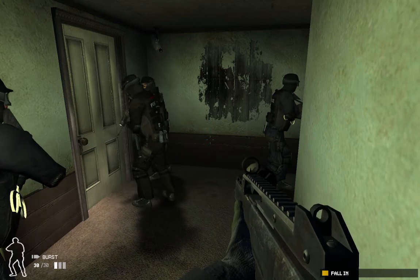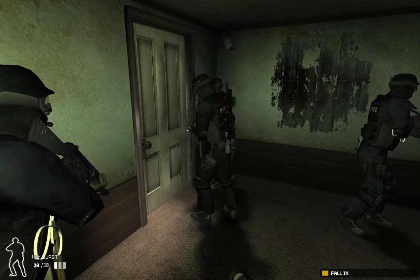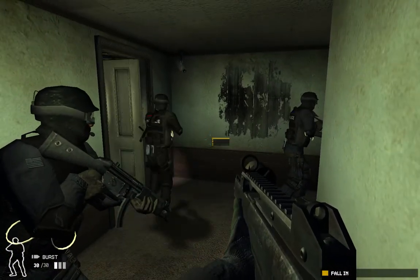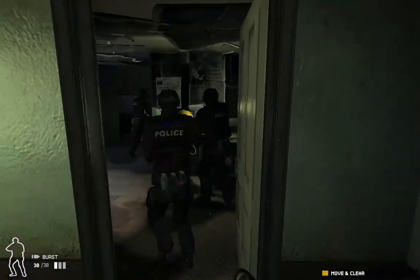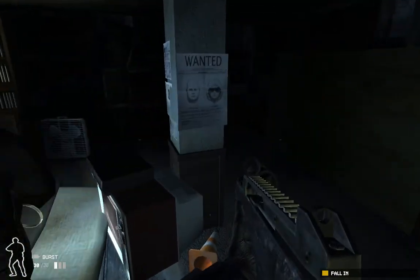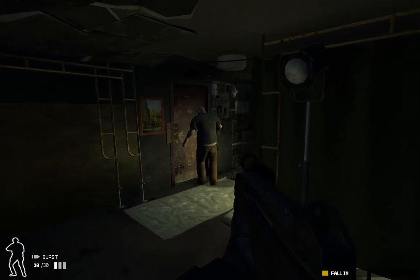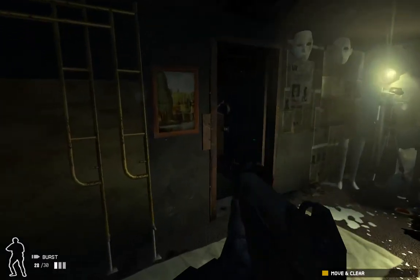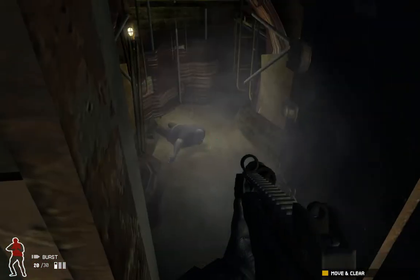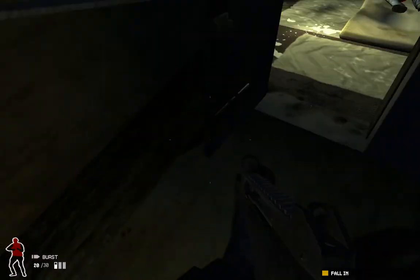I can either tell them to pick the lock or breach and clear. Unlock it, keep it quiet. It's unlocked, open and clear, move when ready. Let's move! Clear so far, moving on. Area clear, it's clear. This is disgusting. Reynolds clear. They're here! Police, on your knees, put your hands up and get down! This is my house! As you can see he wouldn't drop the gun, so I had to engage him. He's dead. Entry team to TOC — there's a downed suspect here.